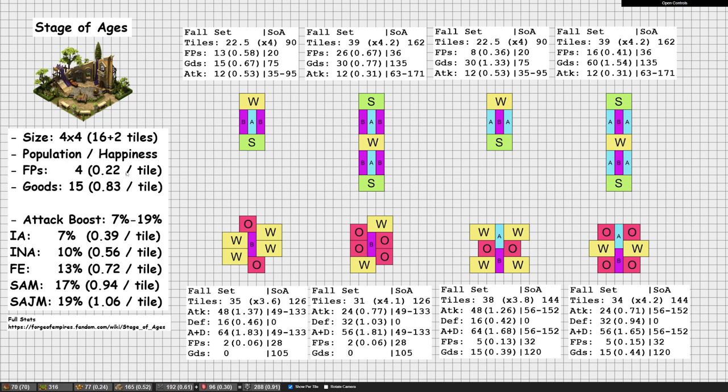It gives 4 forge points, which is 0.22 per tile if we include the roads — that isn't actually that good in terms of efficiency. This is roughly the same as the Shrine of Knowledge, which is at 0.2 if we include roads for that as well. Nowadays the Shrine of Knowledge is quite outdated; we usually like to have at least 0.5 forge points per tile, but ideally more. So 0.22 is not that good.